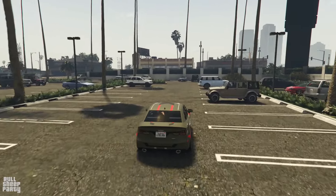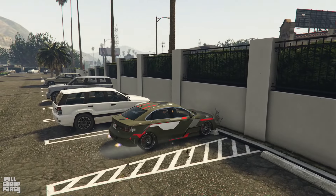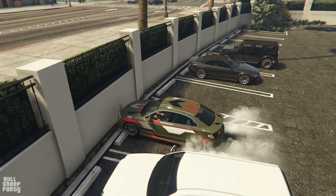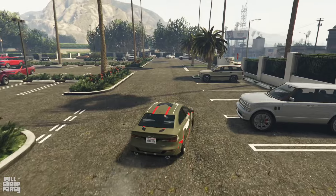Now let's see what type of drivetrain we're dealing with on the Tailgater S. We're going to do our very scientific test, and it looks like it's a rear-wheel drive, but we're going to test this a little bit later too.